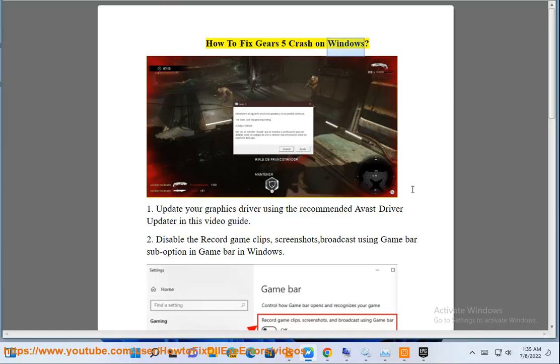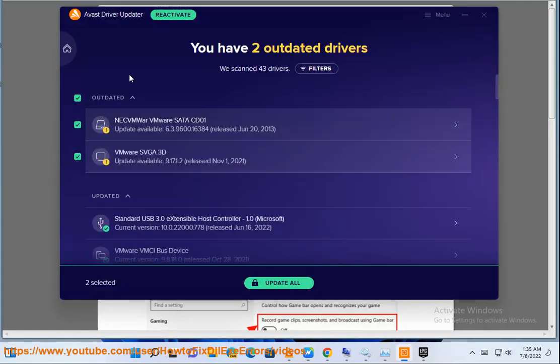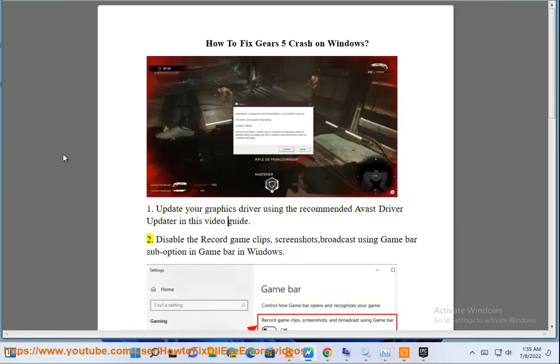How to fix Gears 5 crash on Windows. 1. Update your graphics driver using the recommended Avast driver updater in this video guide.